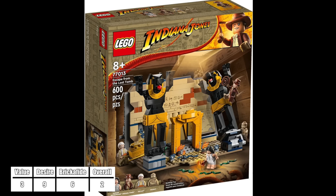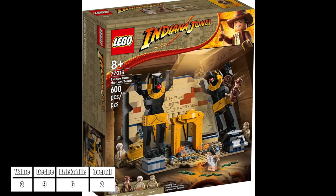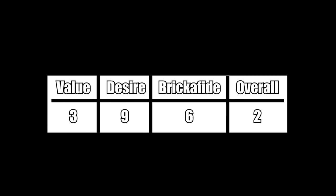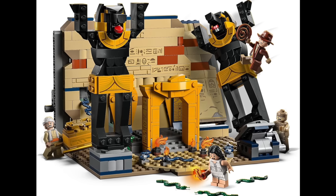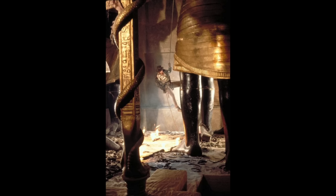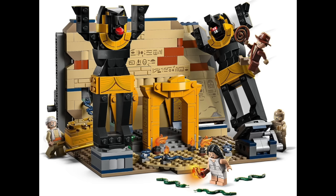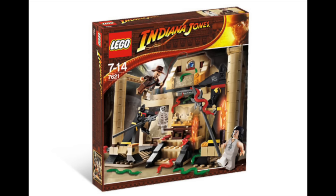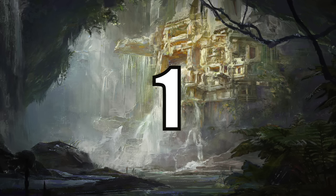At number 2, the penultimate spot, we have the new 2023 Escape from the Lost Tomb. This made it here on the list because it ranked number 3 in original value and I also gave it pretty high marks — not only is it a great value at $40, but I also think it's a bit more accurate looking than the original set it copies. The large sphinxes look more accurate and I just like how they crash down the walls, which is also accurate.